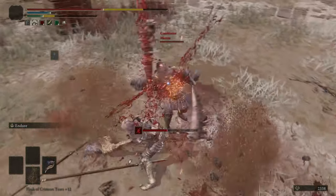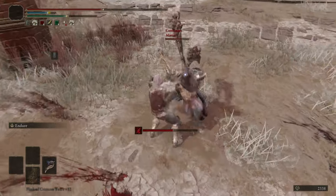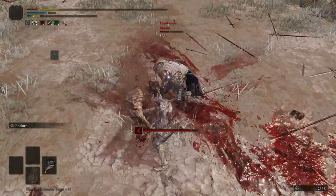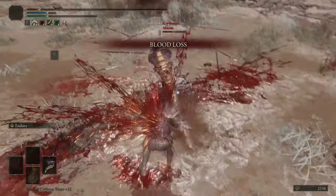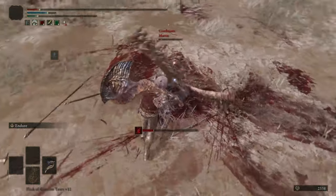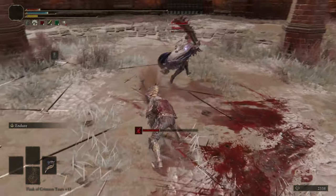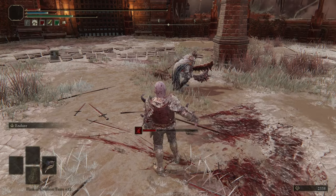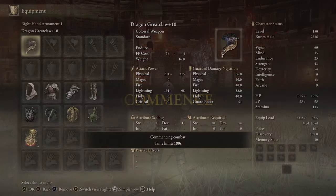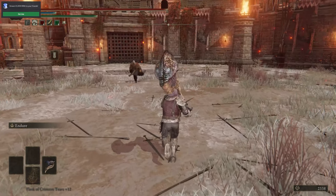It'd be cool if the starting animation of Endure actually did stagger, to make it guaranteed with the next light attack. See, it has no hitbox — that's so unfortunate. The phantom ranger never expects it. Also, another weird thing about this weapon: it's a claw, but it doesn't get piercing damage. It just gets regular strike damage. Another reason as to why this thing is actually dog shit.